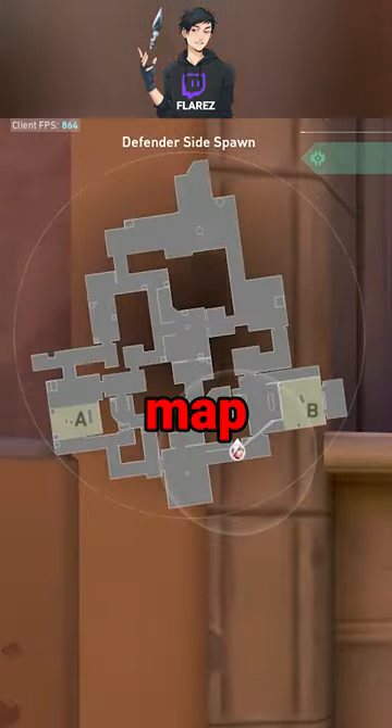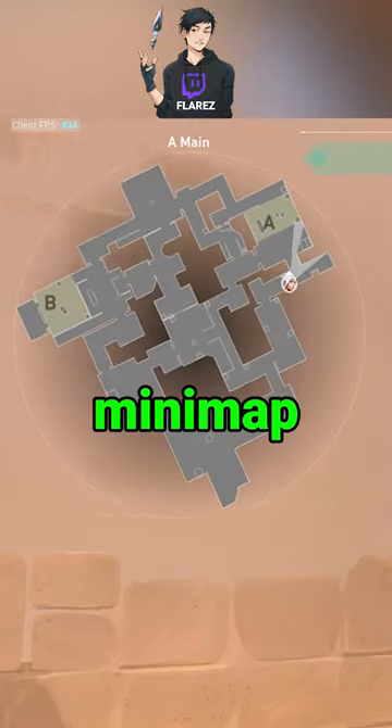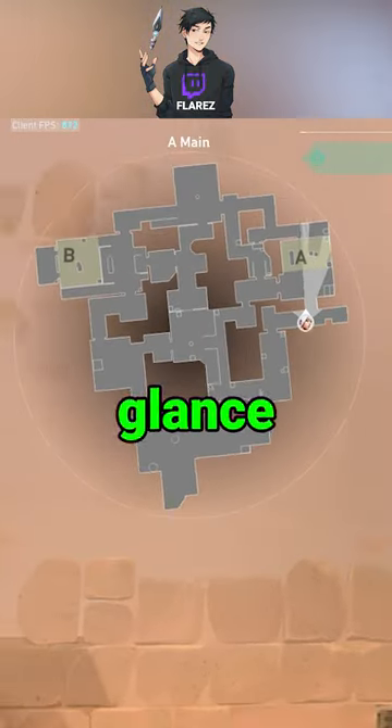Did you know there's a setting to rotate the map to the direction you're facing in-game? This makes it a lot easier to use the minimap and know exactly where you are when you glance at it.